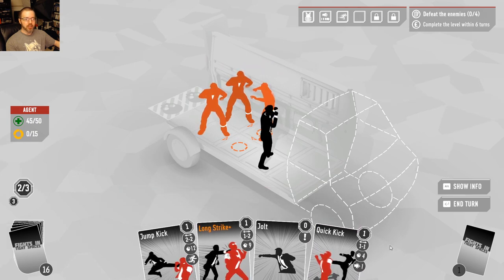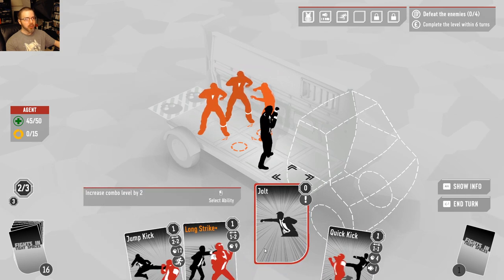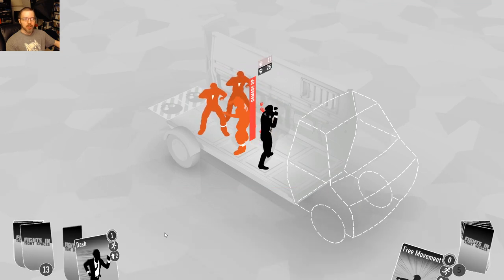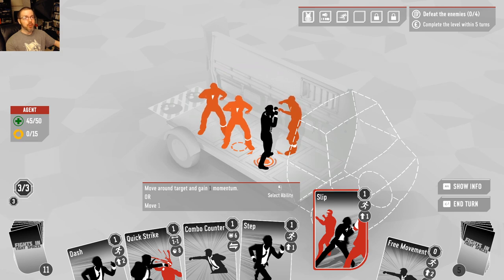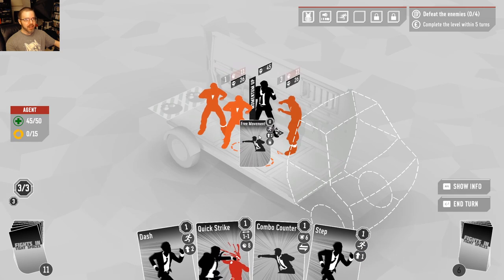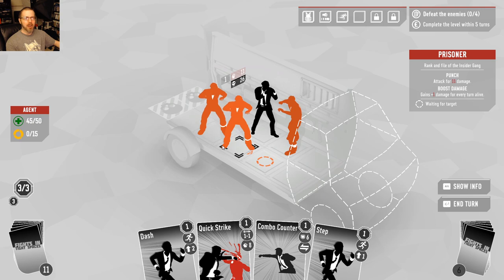I lost a card there. You can see two out of three — that's how many times I can play cards in this particular turn, so I'm kind of limited here. I'm going to end my turn; those cards go away and shuffle back. Here's an important card — the Slip card. It moves you around and, importantly, gains you momentum, which gives you options as you build your combo meter.